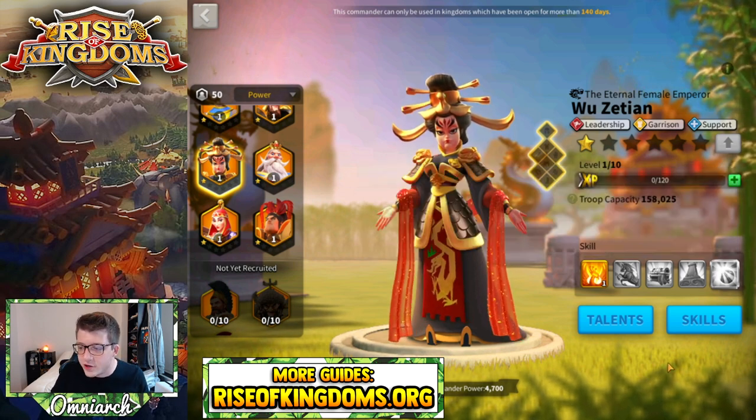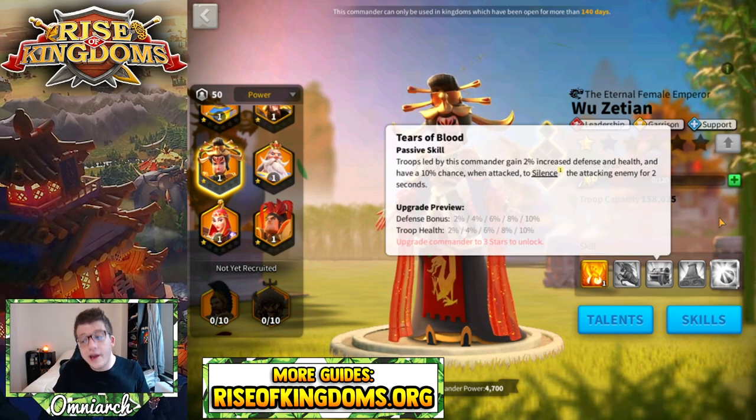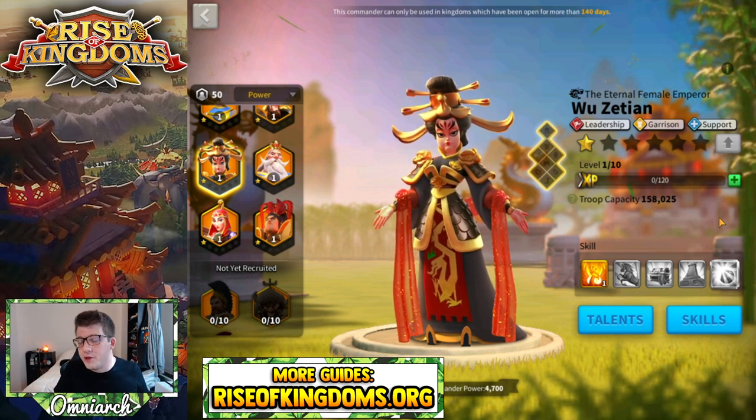So Wu Zetian, as you can see here, is super powerful — lots of garrison-related skills here, and the stats do not care about what troop type it is. So unlike a Constantin or a Martel, it doesn't matter what troops you put in here. There are actually some players who put a lot of siege units into Wu Zetian, or people just throw whatever extra units, mixed armies they have into her.